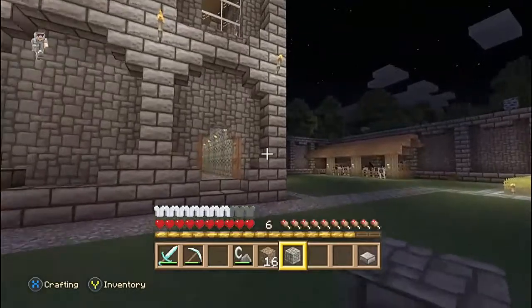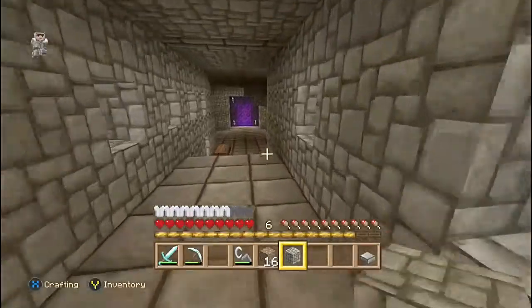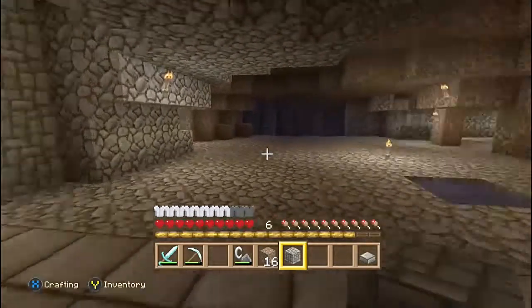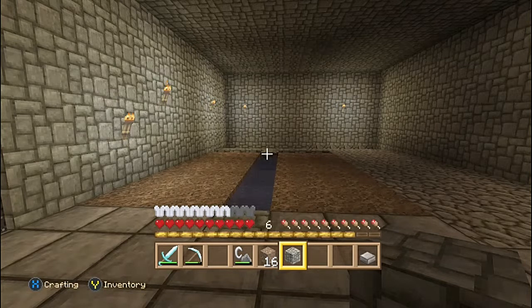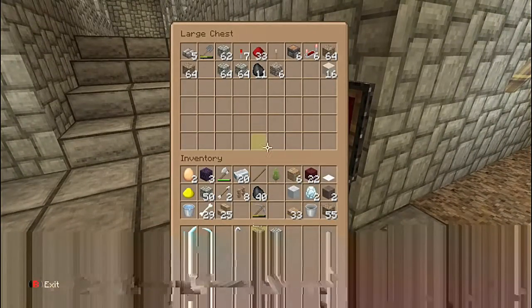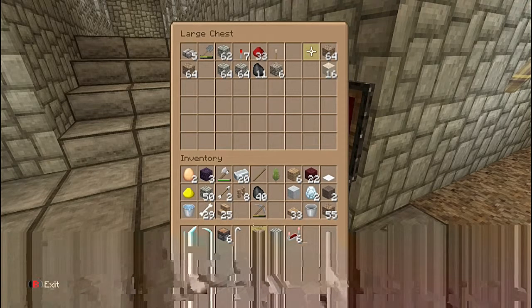Today's let's play is going to be underneath the actual castle, in this area here, which is looking a lot better than it did when I first came onto the world. This is going to be an automatic farm - so your carrots, your wheat, your potatoes - it's all going to be done in this area. For today's build you're going to need six pistons, six repeaters, some redstone, some redstone torches, and a lever as well.